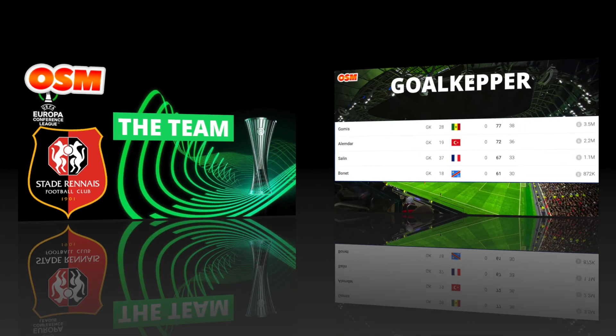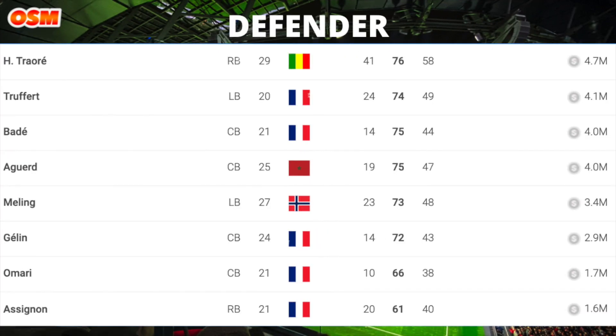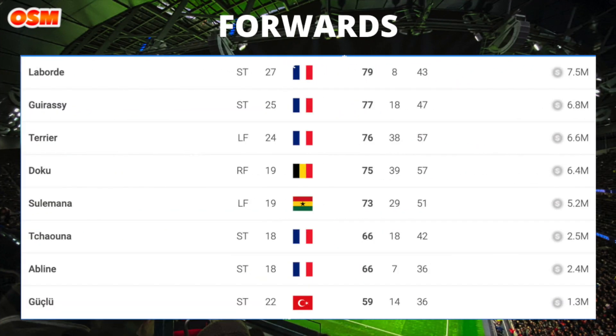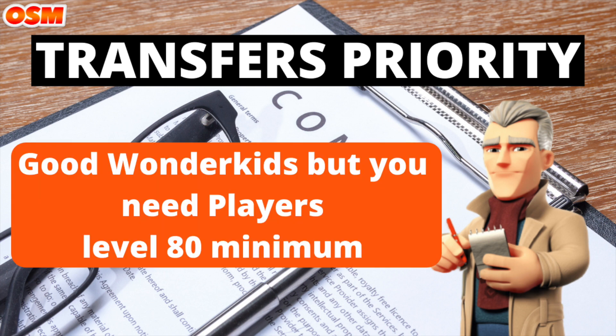Let's see the team of Rennes — goalkeeper, defender, midfielder, and forwards. We have good wonder kids but we need players at level 80 minimum, so you need to focus on transfers and try to improve your team to be the best during the competition.